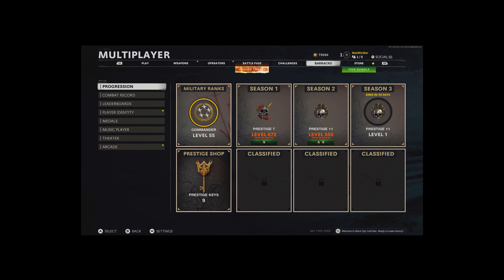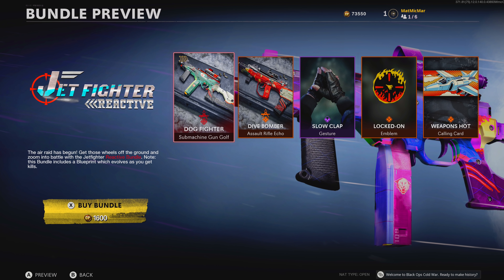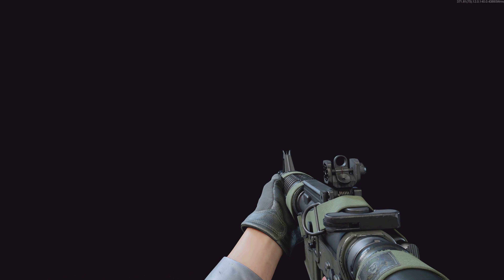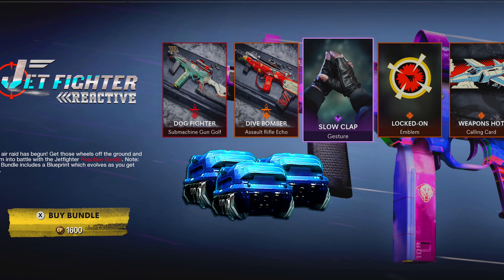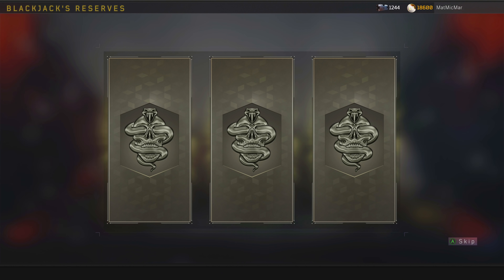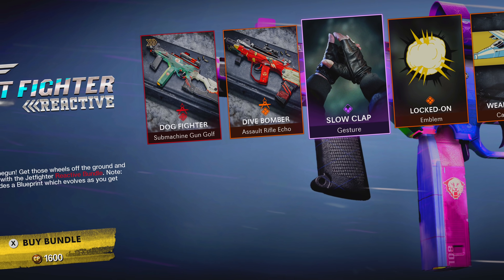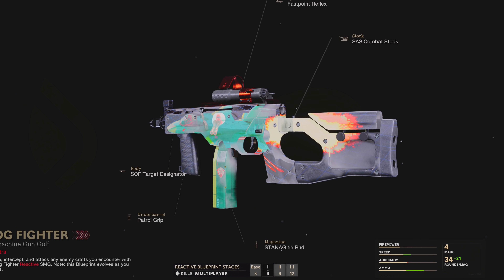There's a... it feels like Christmas. Jet fighter reactive. What is this? What gun is that? Is that the KSP? They're adding — oh my god, they're adding a bunch of gestures to bundles now. You can buy gestures in bundles now. Let's go! Oh, that's so nice. The ultra reactive.